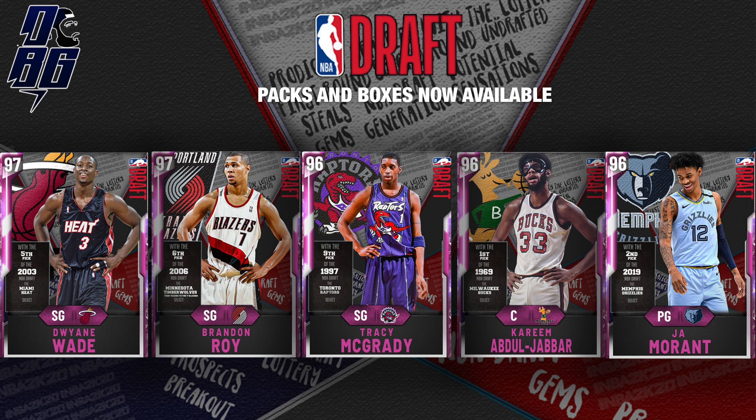And then last but not least for the pink diamonds of this set, Dwyane Wade — 5th pick from the 2003 draft, 97 overall. I know we already have a pink diamond Dwyane Wade, so potentially that could be another card that gets swapped out. Let me know what you guys think in the comments down below.